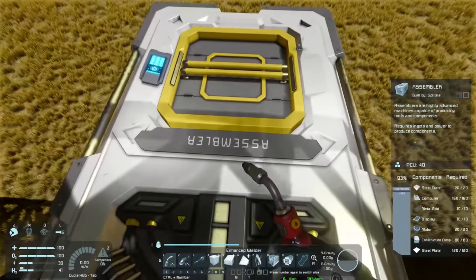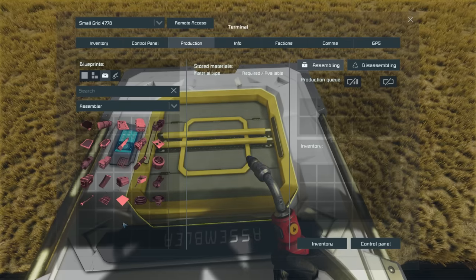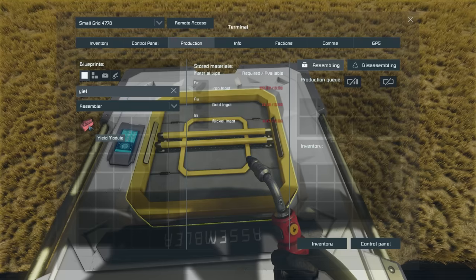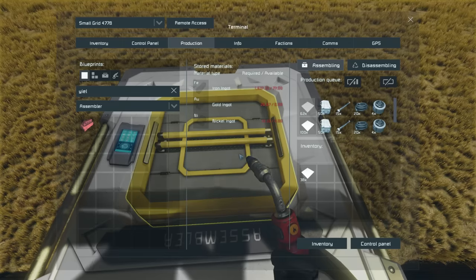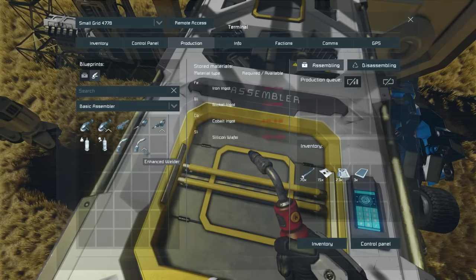Assembler complete. The full assembler's production window shows some nice improvements: you get access to all components including superconductors, thruster components, and reactor components, as well as better tools. You also get two extra windows — these let you order components for a specific block. For example, selecting a yield module will queue up all the components needed for it, and you can click multiple times to queue multiples.